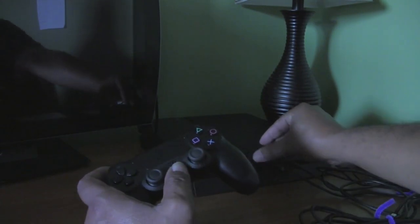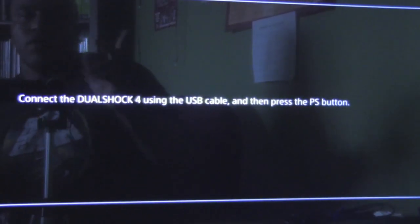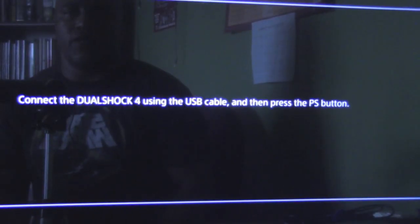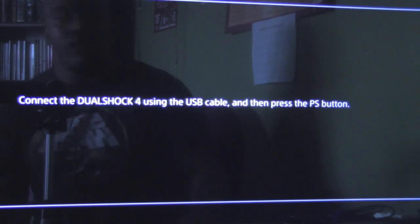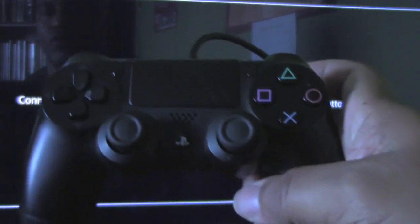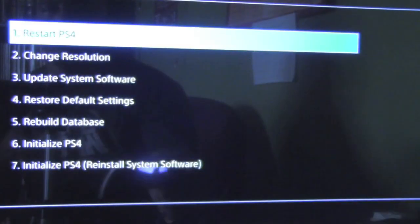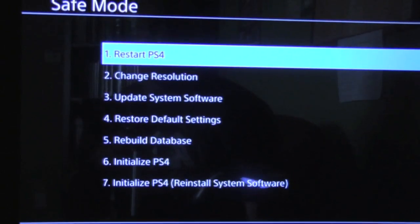Press and hold until you hear it beep once. You'll get a message telling you to connect the DualShock 4 controller using the USB cable and then press the PlayStation button. Go ahead and connect your controller, which we've done here, and press the PlayStation button.